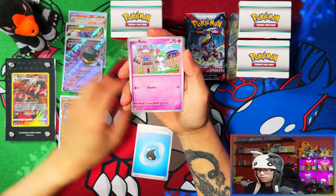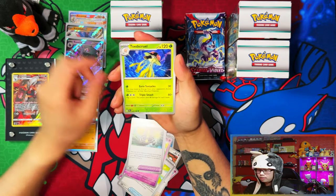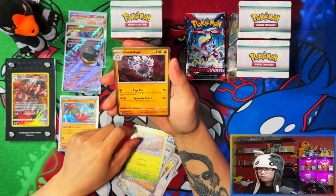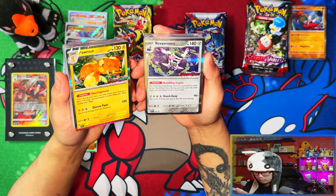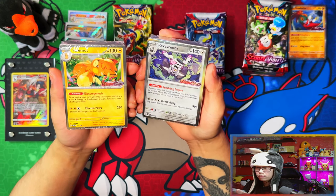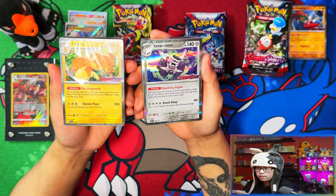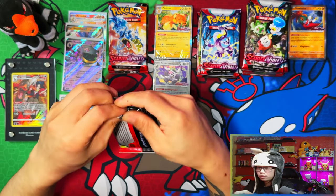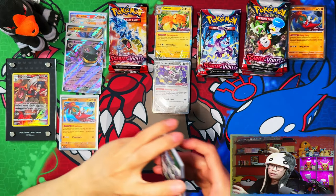Water energy, growth and mouse. Professor's Research, Skiddle, finale. We almost pulled every single stamp promo — the only one we're missing is the Quaxly, I believe. Here's the Pawmot and the Revavroom. I'll unseal them later — just gonna leave them sealed for now.